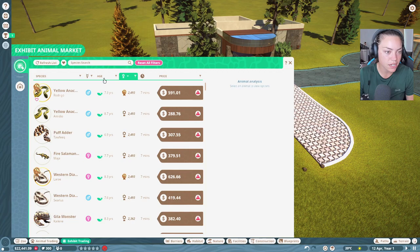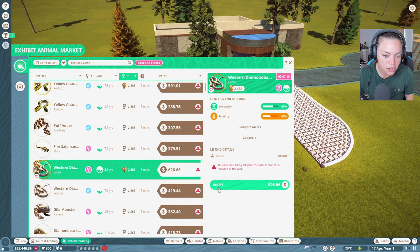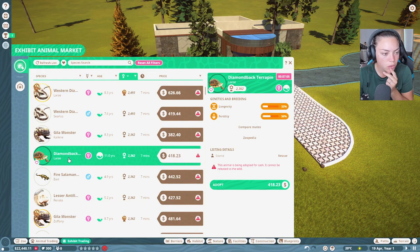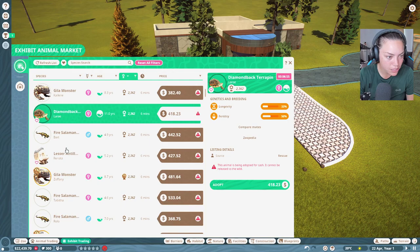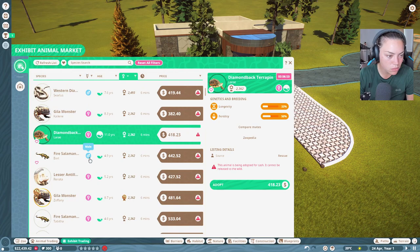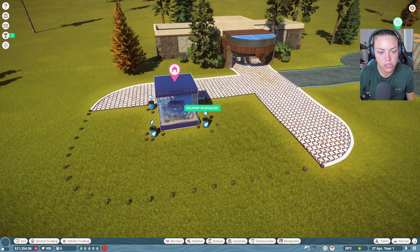Let's go to exhibit animals and see what's available. It's going to have to be the yellow anaconda or western diamondback. Terrapins breed very very quickly — that's fun. Now I've bought all the expansion packs so there are more options. Anacondas don't breed particularly quick, so let's go with the terrapin — they're super cute. Let's put those two in the zoo.